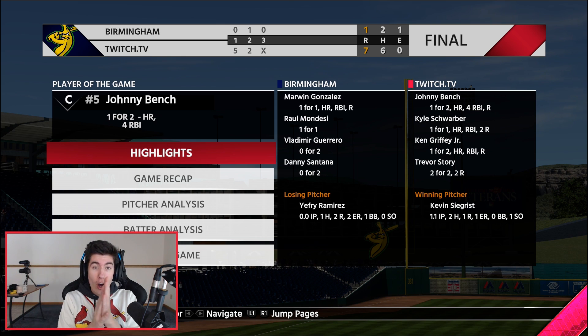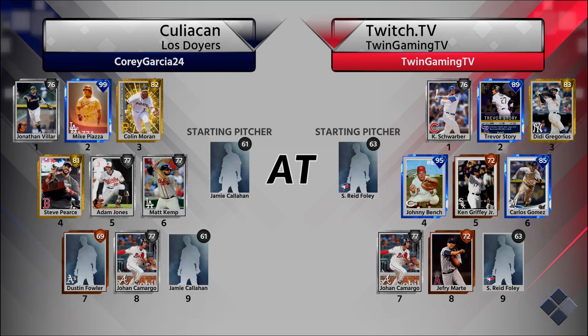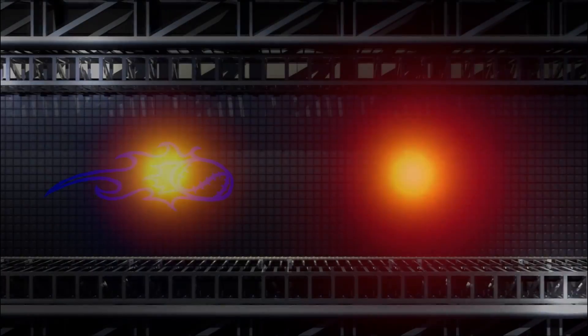I really need to focus on having a good first inning and get a couple of runs, and I think we should be good. We're playing the Kulia Can Los Doyers. Our opponent has Jonathan Villar, Immortal Mike Piazza, 82 Future Stars Colin Moran, Steve Pierce, Adam Jones, Matt Kemp, Dustin Fowler, Johan Camargo, and Jimmy Callahan on the mound. We got Sean Reed-Foley on the mound again — two games in a row — looking for win number three as the home team.